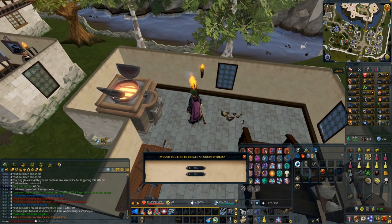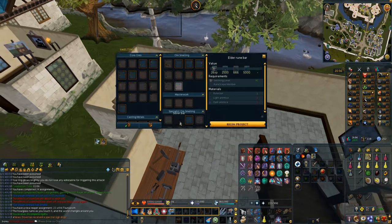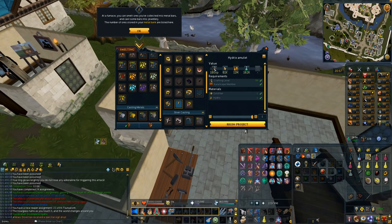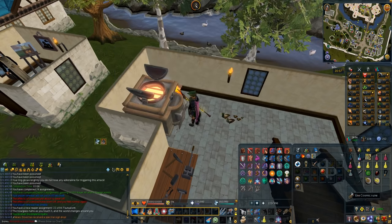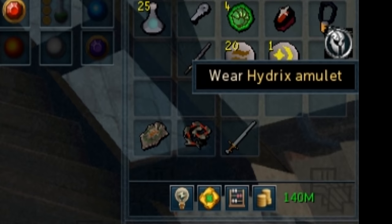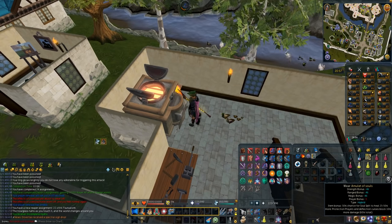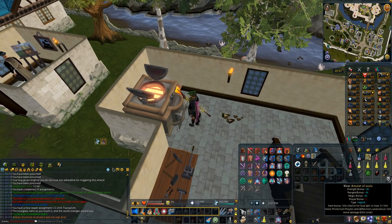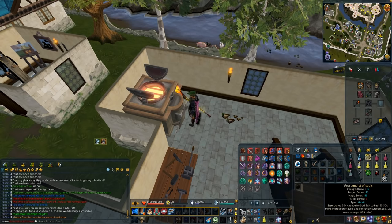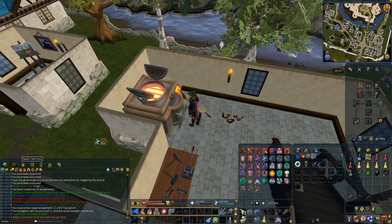Now that I had the Hydrix, my first piece of Hydrix jewelry I wanted to make was an Amulet of Souls because it's fantastic. I used the Onyx to complete the Hydrix, then cut the Hydrix, added a ball of wool to it after making it into an amulet with the furnace. The last thing needed was to enchant it into an Amulet of Souls. We got our Amulet of Souls — good upgrade on our neck slot. We were using a Dragon Rider Amulet so it's a huge upgrade — 16 in every stat, plus the increase to Soul Split and protection prayers.